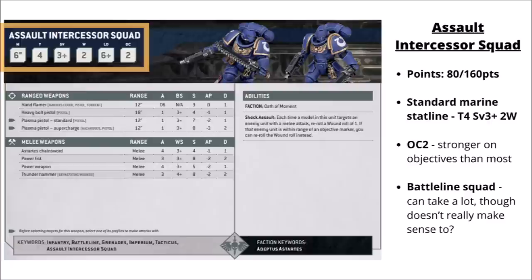So that's the miniatures — let's see what these chainsaw-wielding Astartes can do in-game. Currently the Assault Intercessor Squad is 80 points per 5 or 160 per 10. They have a fairly standard Space Marine stat line: 2 wounds, Toughness 4, and a 3-plus armour save. Much like standard or heavy Intercessors, they get Objective Control 2, giving them more weight when scoring points on objectives. They have the Grenades and Tacticus keywords, which allows a stratagem and characters to attach. The Battle Line keyword maybe doesn't add too much unless you wanted to field them massively en masse for fluff reasons.